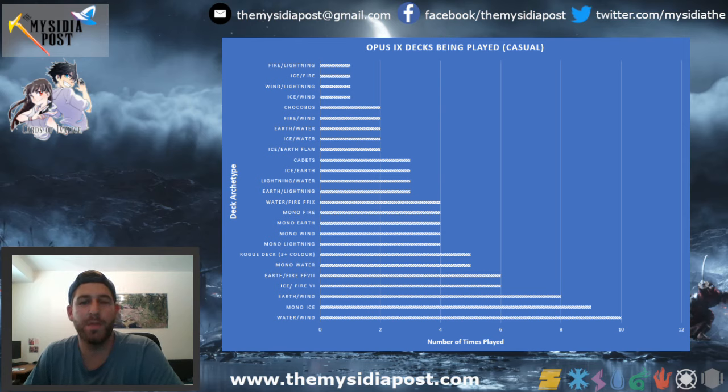These are all of the decks we've seen so far in tournaments. On the left side you have the names of the decks, and on the bottom it's the number of times a deck has been showing up in the top cut. Every line represents two appearances, so the halfway point is one time. For example, Fire Lightning Ice, Fire non-Returners, Wind Lightning Ice Wind — those have all been seen once in a tournament.